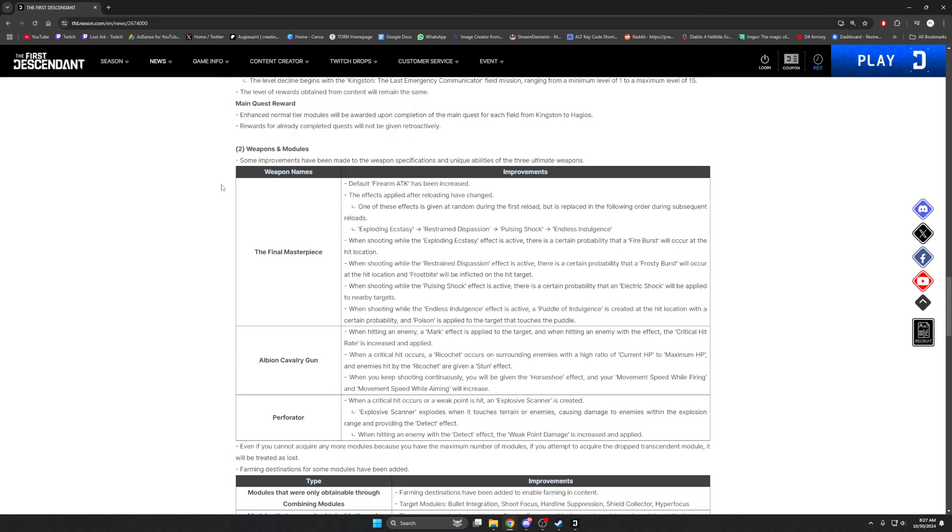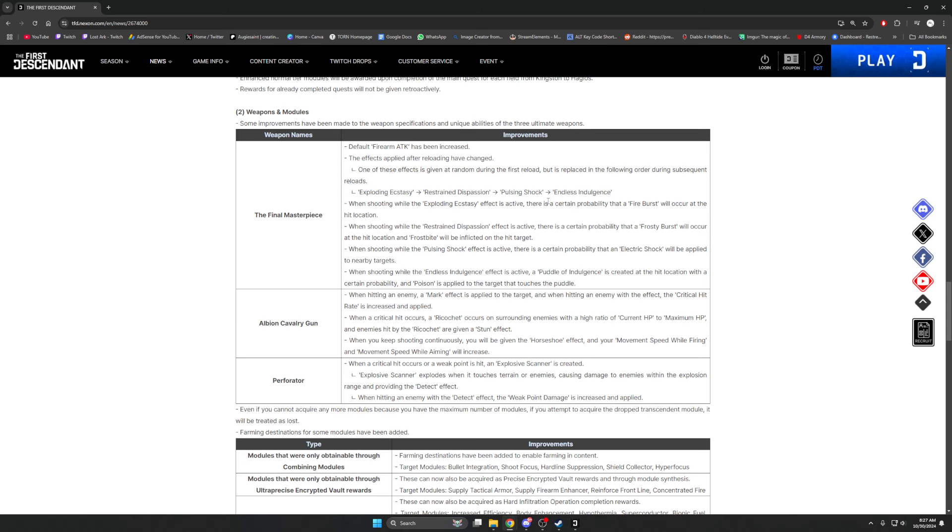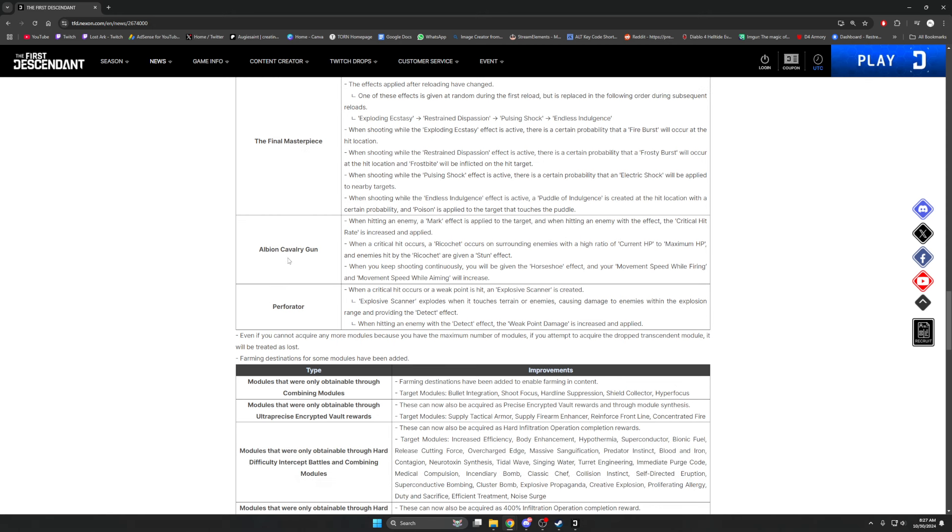For weapon upgrades, the Final Masterpiece has been completely reworked around elemental stuff — pulsing shock, cross damage, and poison damage. Hopefully elements will start to matter more at some point. The Albion Cavalry Gun: hitting an enemy applies a mark effect, and hitting a marked enemy increases critical hit rate. When a critical hit occurs, ricochet hits surrounding enemies based on HP ratio and stuns them. Continuously shooting gives the horseshoe effect, increasing movement speed while firing and aiming.